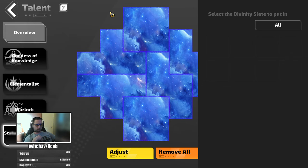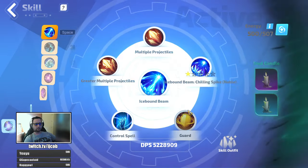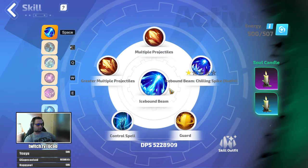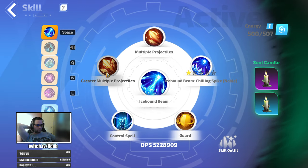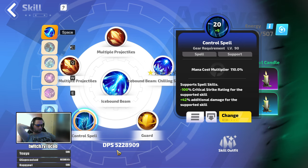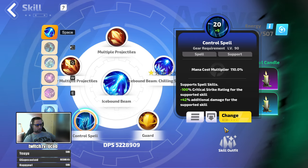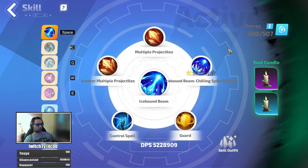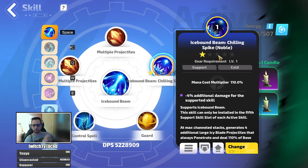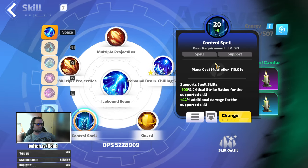For skills, the main skill is Icebound Beam, linked with Multiple Projectiles, Greater Multiple Projectiles, Control Spell, Guard, and Chilling Spike. You don't need to use Refracted Prison anymore if you're using this because it provides you with clear, so you can use more damage instead — that's what Control Spell is here for.